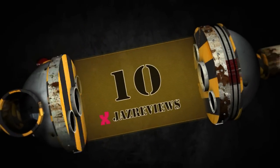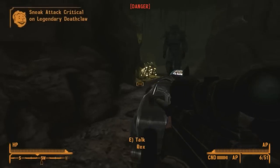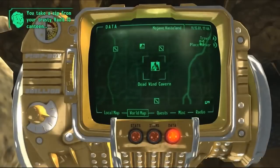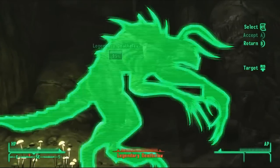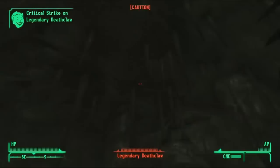At number 10. Standing at 10 feet tall, Deathclaws are some of the most formidable creatures in the Fallout games. Kicking off my list is the 17-foot razor-sharp clawed killer — the legendary Deathclaw. Found in the Deadwind Cavern, this towering abomination could kill the player with just one swipe, making approaching this beast one of the most apprehensive moments in a Fallout game.